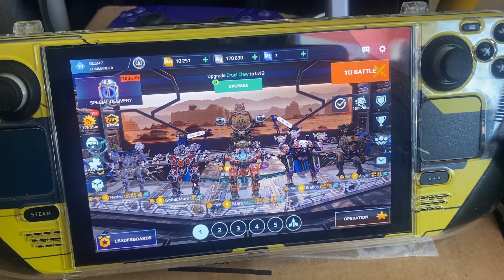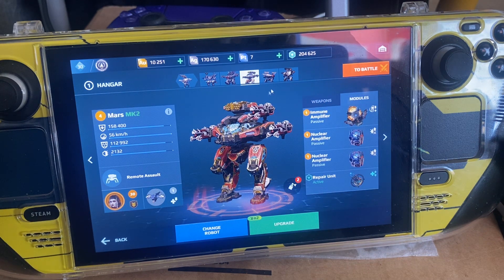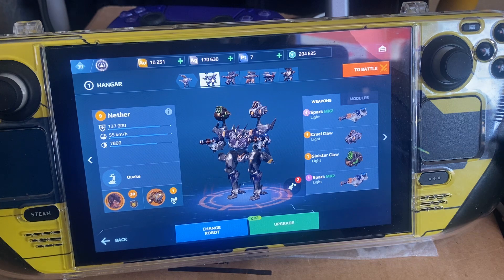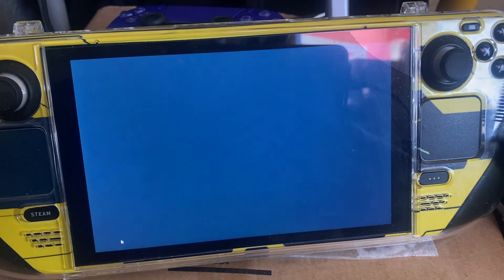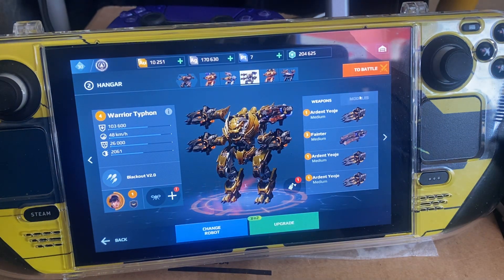Two Mars, one is MK2 level four and one is level five. Aerebus level eight and Angler level seven. I think this is the best combination because with Mars he requires the Fainters — he just does more damage with them. I tested other weapons and they didn't impress me at all. Those laser weapons just don't suit Mars. What I've done is given the laser weapons to Typhoon — Typhoon's got the three lasers and the Fainter. It's a locked-on weapon so he might gain the advantage of freezing the robot.